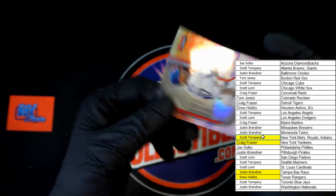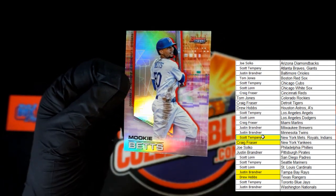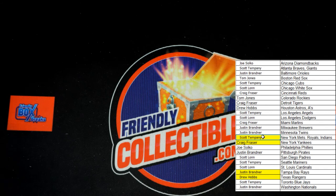And last card in the box - Mookie! All right, that'll do it for Bowman's Best 151. Thank you guys, next one's on the site - let's do it again!